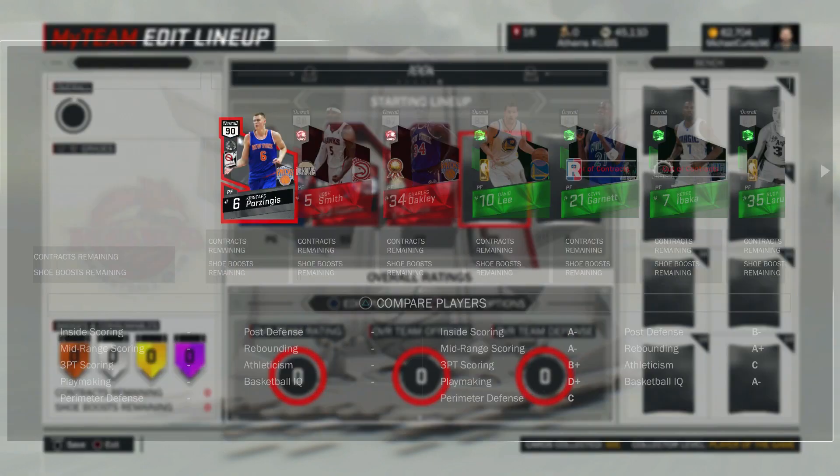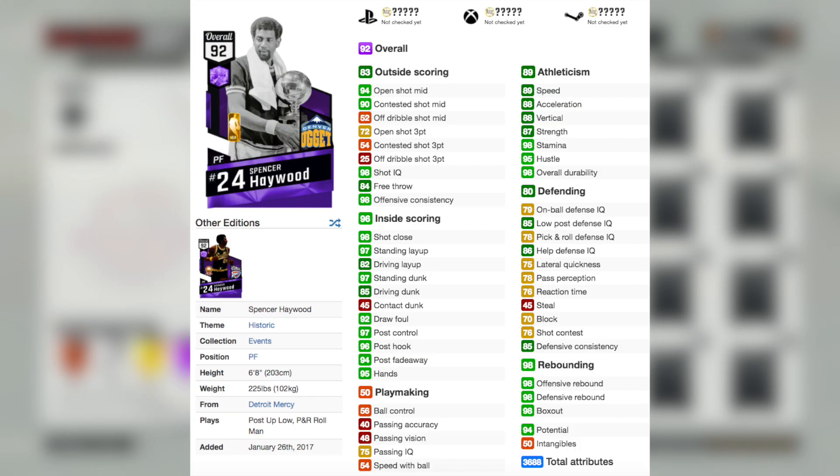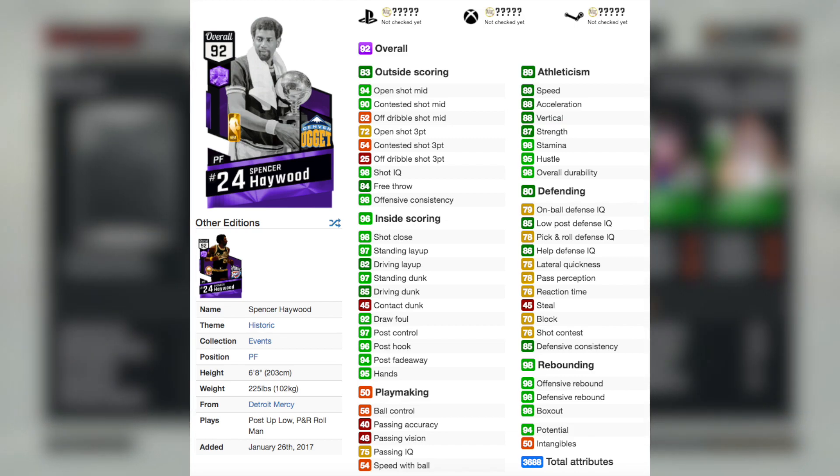All you want your lockdown defender to do is hit shots, and with an 84 open shot three, 83 contested, and a nice release, he hits tons of them. At the four we have got Amethyst Spencer Haywood. This card is actually a pink diamond — the reason it's a 92 overall is because it has 50 intangibles, but when those are bumped up to the normal 95 it becomes a 96 overall pink diamond. I'm going to make another video about this card. The only reason I sold it is because I think they're going to have really good packs coming out Monday or Tuesday, so I decided to hold off and save my MT.